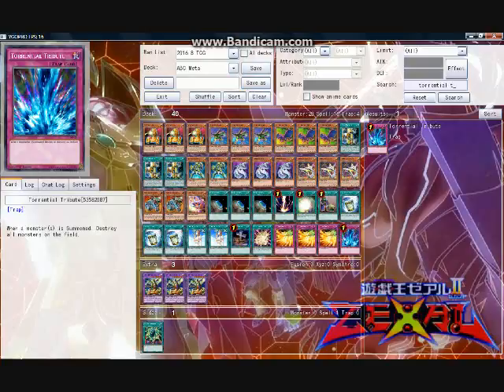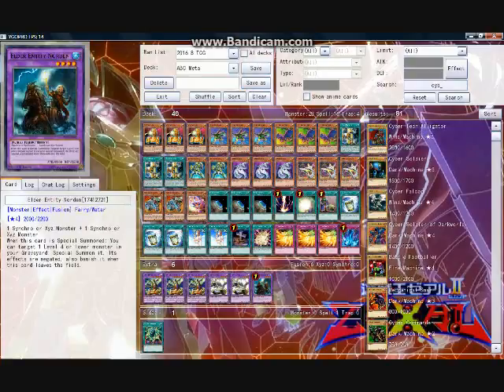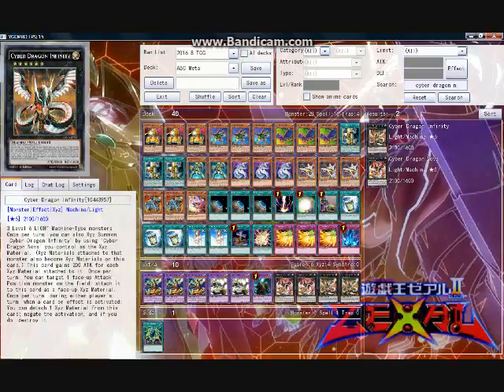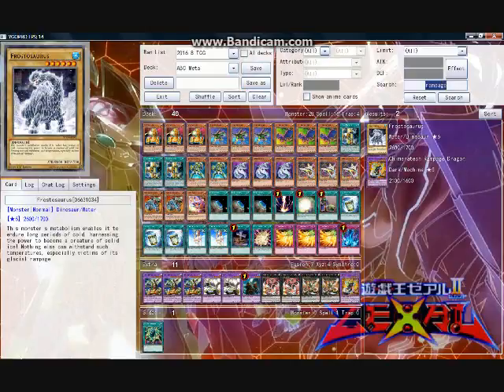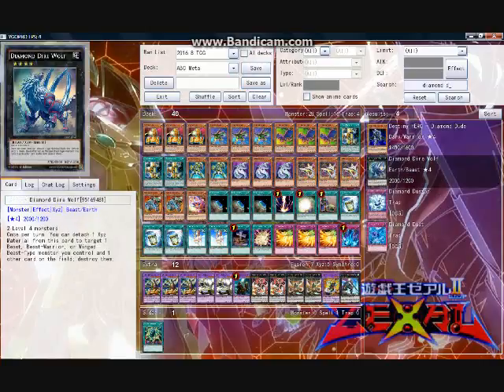The remainder of my extra deck is as follows: the two Panzer Dragons and the one Elder Entity Norden for Instant Fusion summoning. Not surprisingly, the two Cyber Dragon Novas and their respective Cyber Dragon Infinities. One Chimeratech Rampage Dragon for Overload Fusion. And then four rank fours: one Castel the Skyblaster Musketeer, one Diamond Dire Wolf, one Bujinki Tsukuyomi, and one Gagaga Samurai.